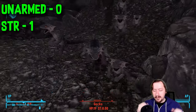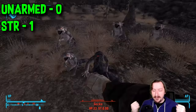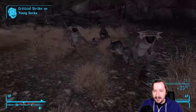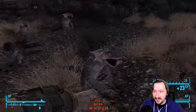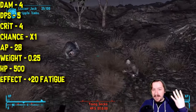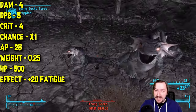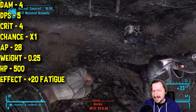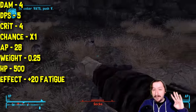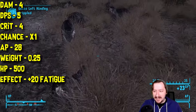For the base stats of boxing tape, this one requires zero unarmed and one strength to wield, which means any character can effectively wield boxing tape — I would certainly hope so since it's just tape on your hands. This makes it so you do four damage per hit, which is extremely low. It has five damage per second, also very low. These things don't attack super fast. It has four crit damage and a one times crit modifier, so you don't even get bonus crits with this.